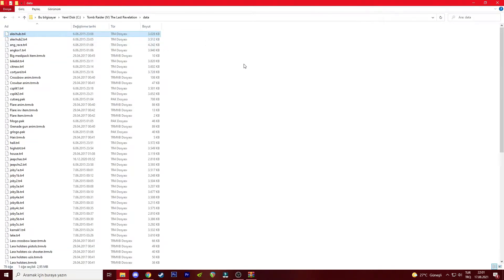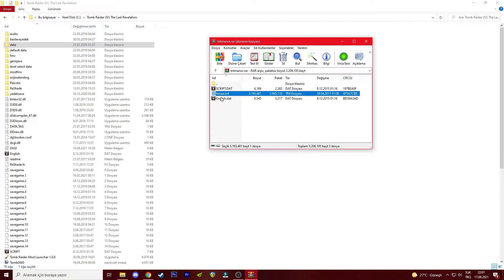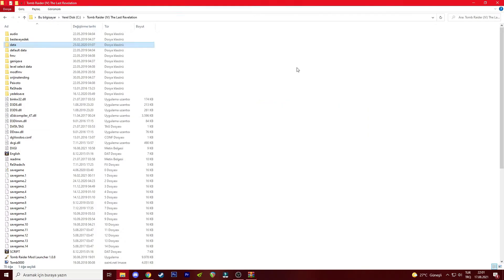I don't need to do that now because I already have house.tr4 in my data folder and the other script.dat and english.dat files already in my directory. That's all you need.